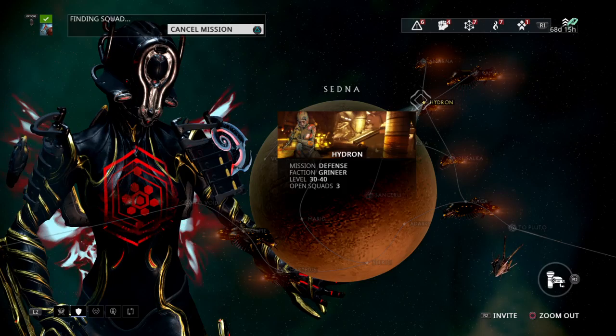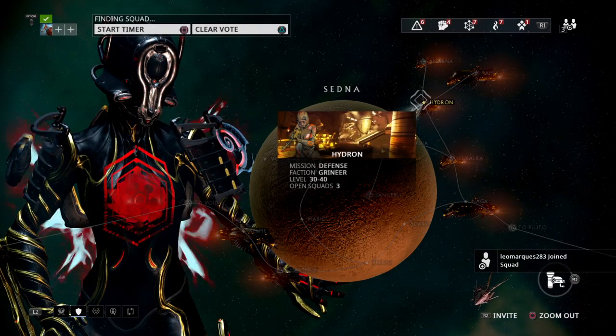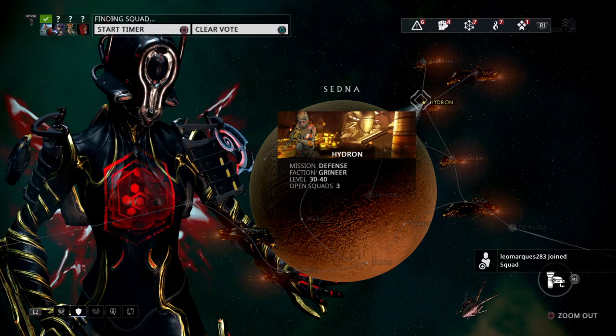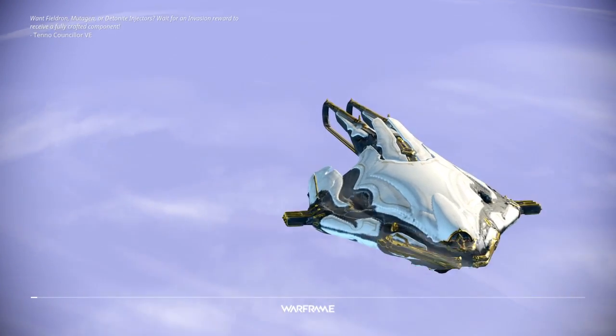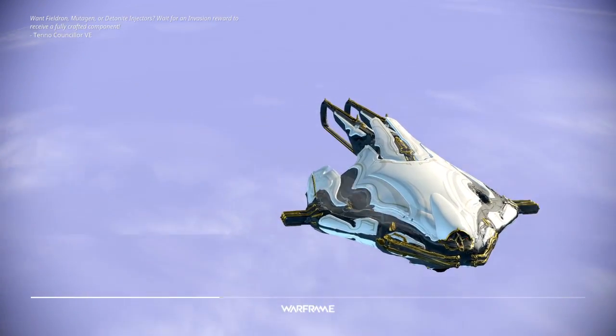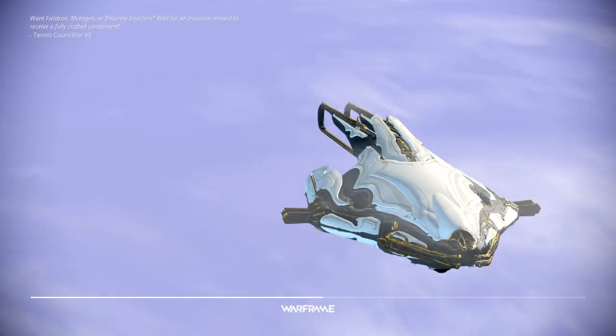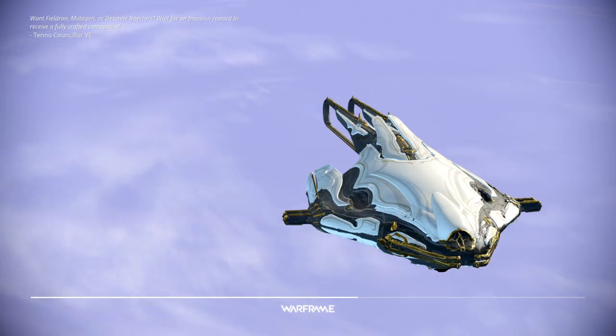Now let's get into it and put it in the field. I go to Hydron — not only is this Grineer so you don't have to worry about nullifiers, but that armor-stripping ability of Polarize works great against the Grineer. It's a decent high level for regular missions, so it's a good place to not only gain experience but a great place to test out your builds.